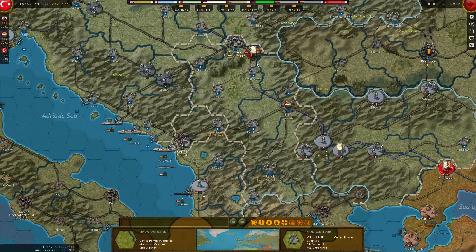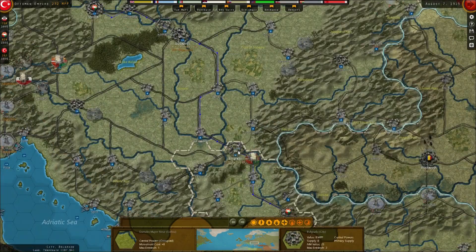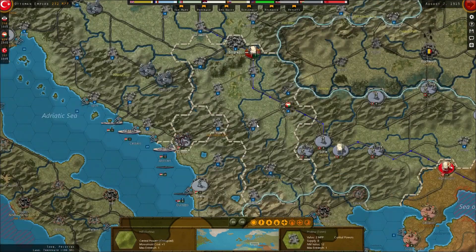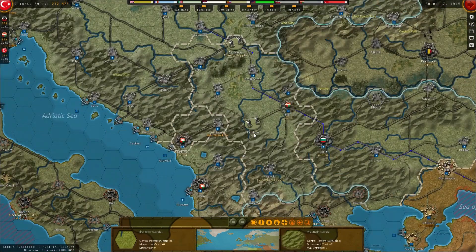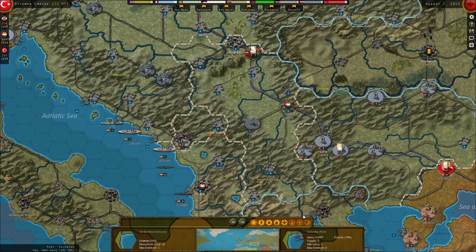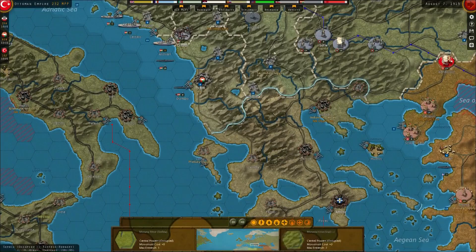I nearly forgot — we've got partisans on there! I'm glad I put that commander there. Got to be careful of that. Oh, we've got partisans there as well! Let's move him onto there — bloody hell. So that's going to need to be replaced.